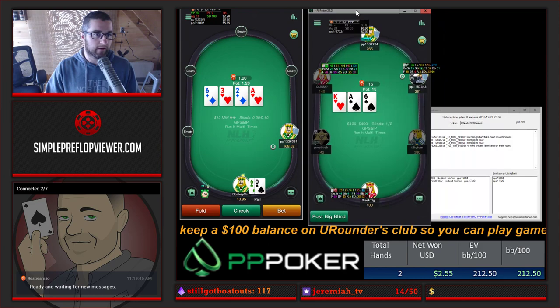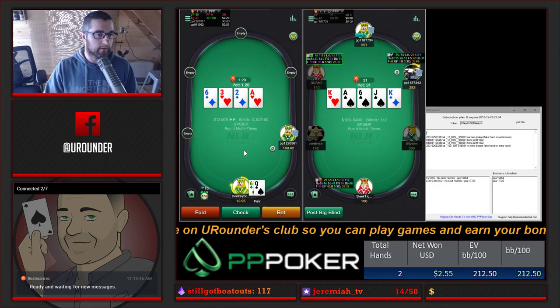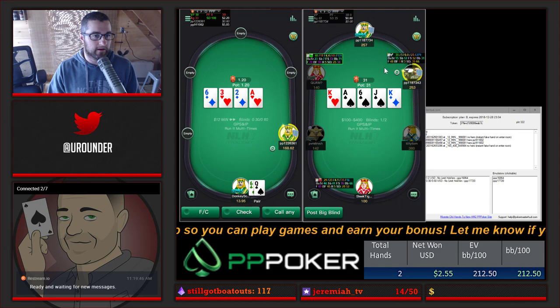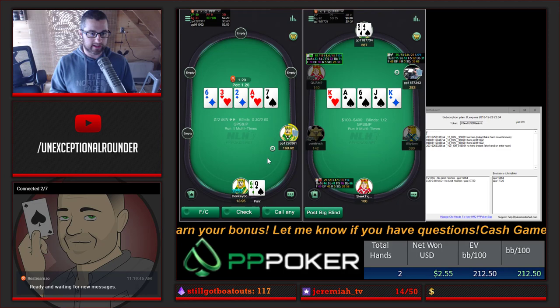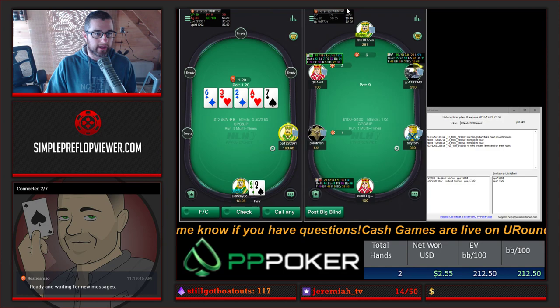We can get in this $200 no limit game right over here, and you can see that the HUD has already popped up because I've already got some hands on these players. There is some built-in HUD functionality in PP Poker, but the problem is it's very expensive and it's per account. So if you want to play on five tables, you're going to have to buy five accounts worth of the HUD, and their most expensive HUD is around $70 a month to get all the stats.